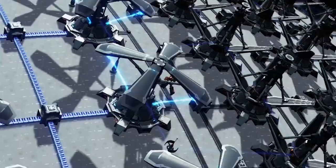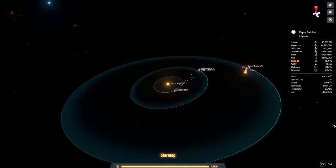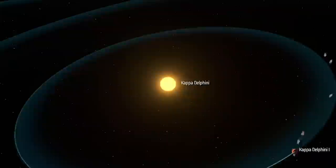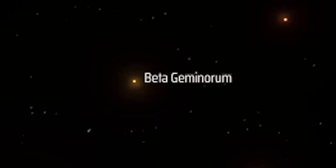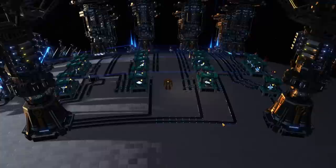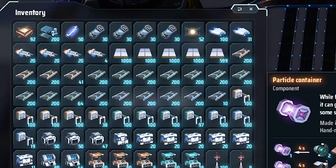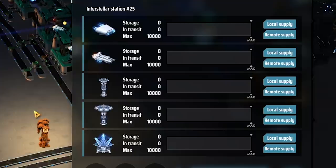Hello everyone, I'm Kibitz and welcome back to the Dyson Sphere Program, where last time we built our interstellar logistics hub, which will be an entire planet dedicated to sending and receiving items to bring to our main solar system, Kappa Delfini. Last time we went hunting for a new solar system to harvest and settled on Beta Geminorum and built a new logistics world to establish the link between solar systems. Now it's time to exploit that and harvest that galaxy, sending over specific materials to super automate all of our logistics items.